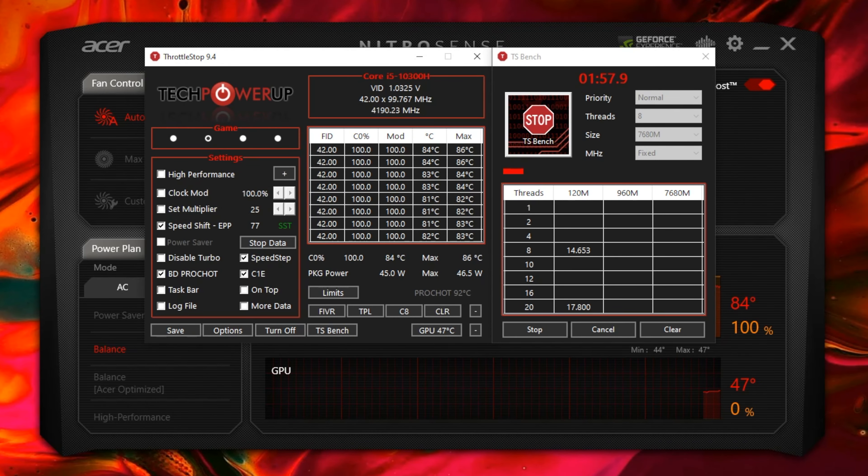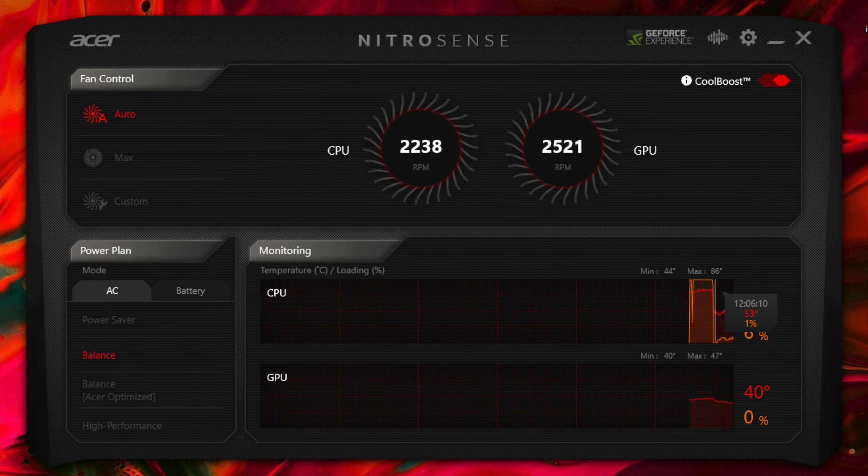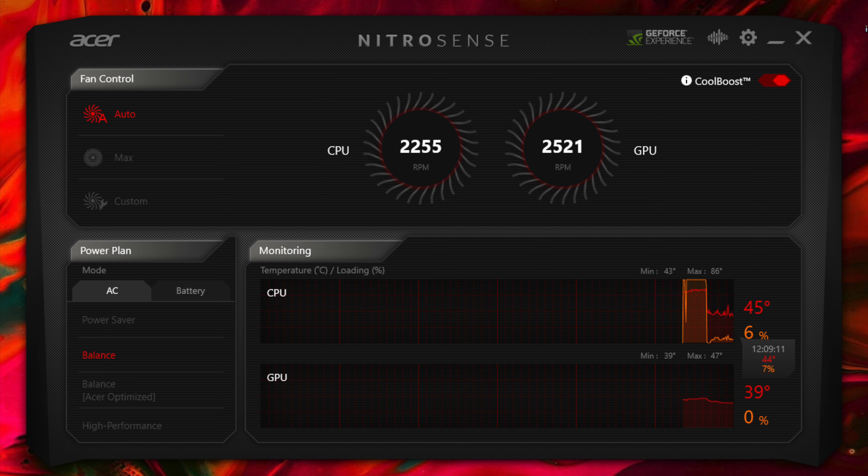Feel free to tweak these settings and use them as a reference. If you're wondering why the temps are high out of game, it's because I was running a benchmark while recording. 3 minutes after stopping the benchmark, the CPU idles down between 44 and 53.